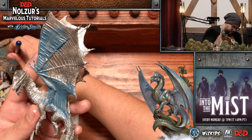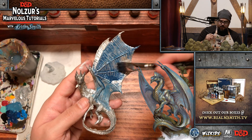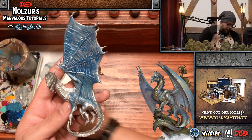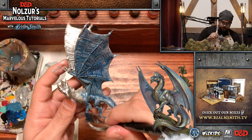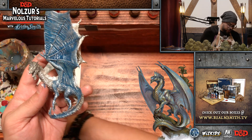A question from LegoMyEgo1678: do you know when these are supposed to arrive at friendly local game stores? Mid-March. This silver dragon, along with the Red Dragon, Gold Dragon, and all of Wave 11 — including the Beholder and other things we've shown recently — will be in game stores mid-March.